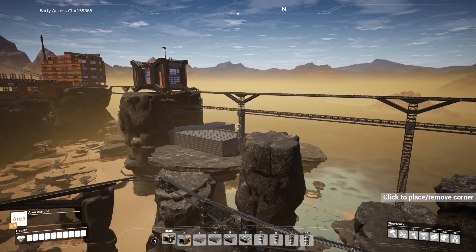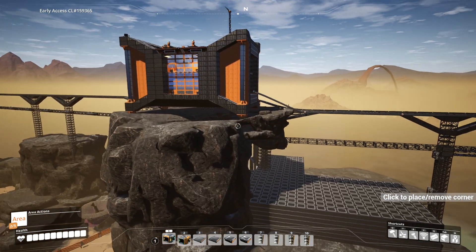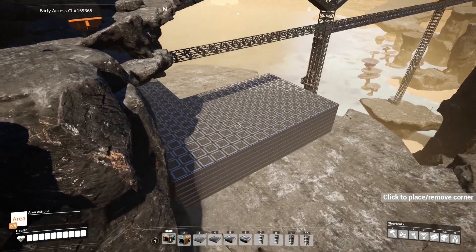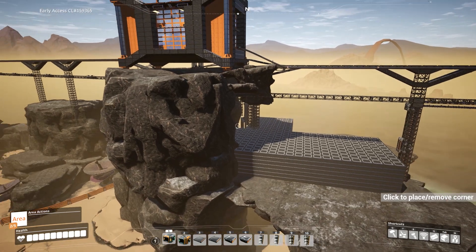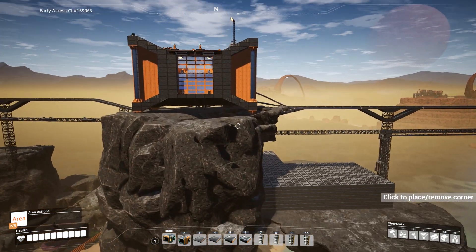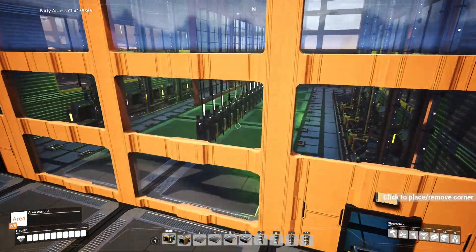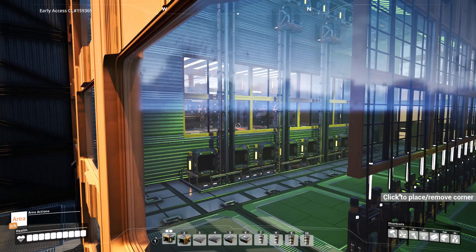Coming over here, this is the second configurable factory I did — well actually the third, but let's say it's the second. This one uses power switches, and I did a video covering it. Down below I've kept the messy work in that horrible building and left it gray to blend into the mountain. All the production is done in here using power levers, and there's a row of power levers in the middle with splitters on the wall to configure the machines.